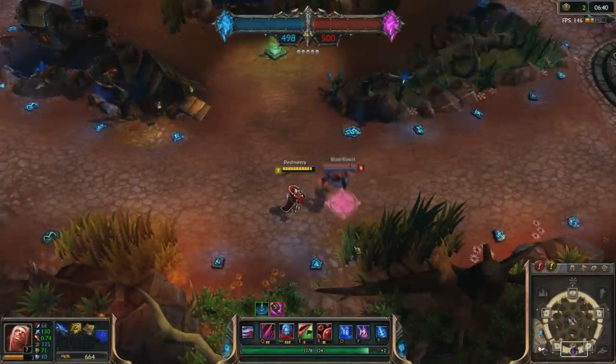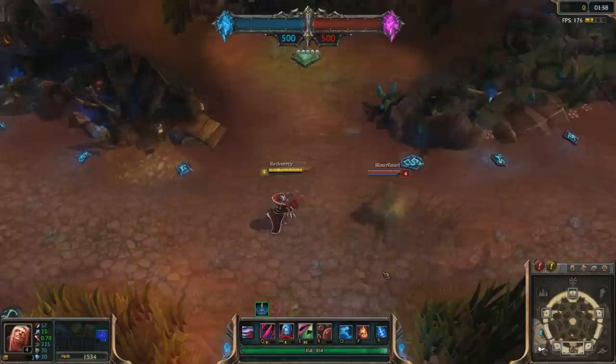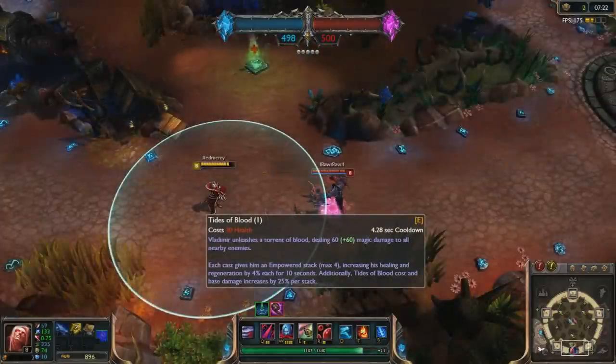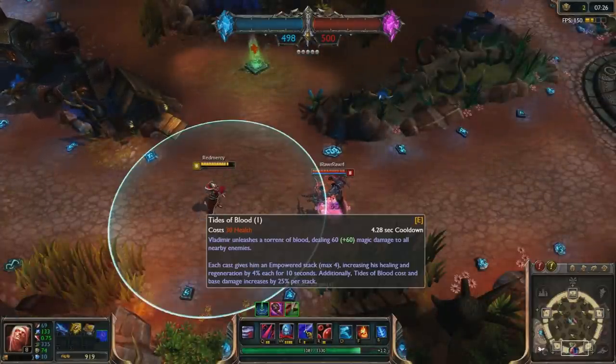A very cool thing about Tides of Blood, his E ability, is the fact that he can still hit units that are within brushes and or stealth, much like Katarina's ultimate. The range on Tides of Blood is also slightly longer than indicated within the game.